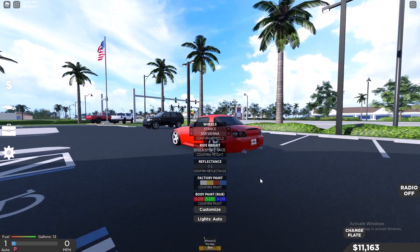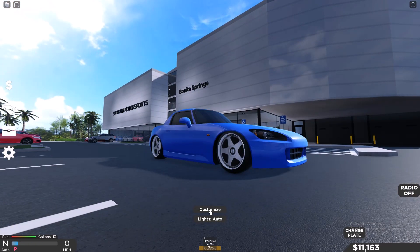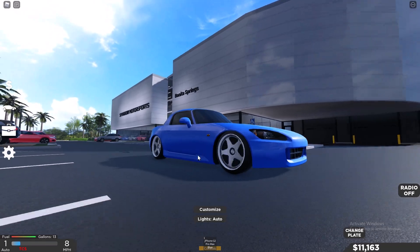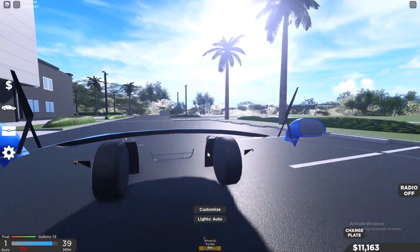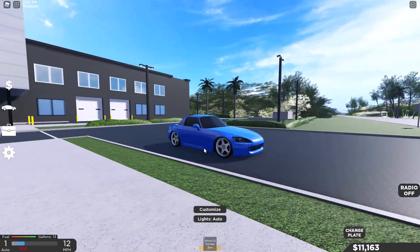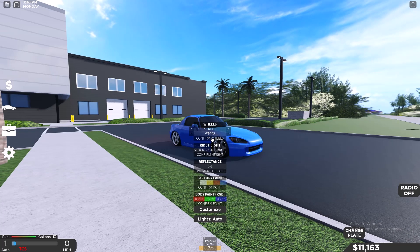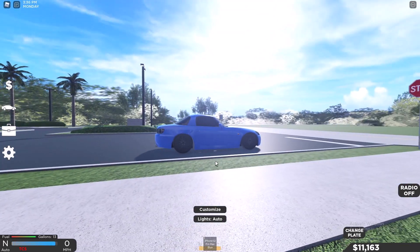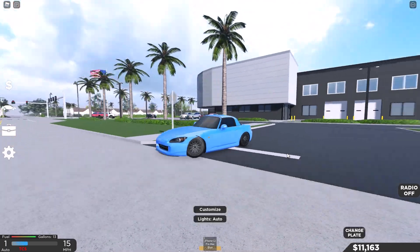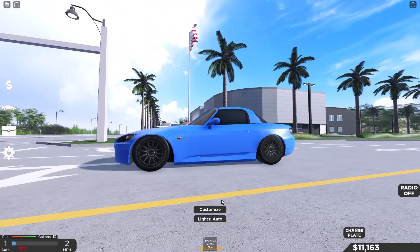Let's check out red. I really like the Stance rims on these cars — makes the cars look so nice. If you wanted black rims on the S2000, let's get Street and there we go — black rims on the S2000. Looks pretty decent. I really like the S2000 lowered — it actually looks so nice.